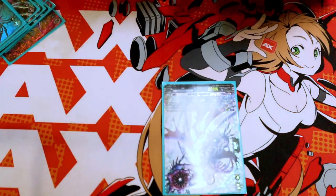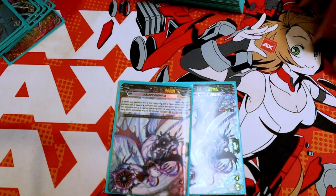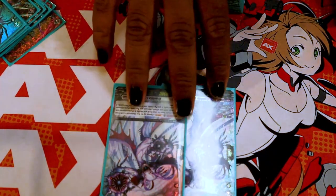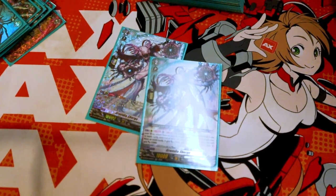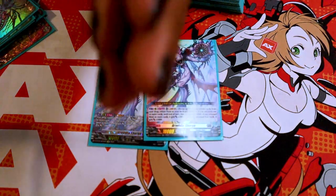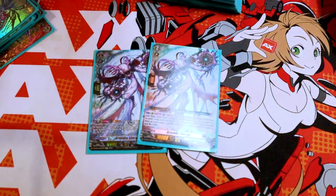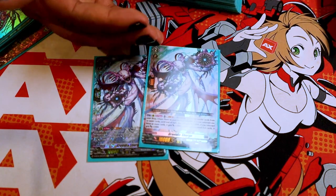Next I run two Gravidia Shergas. What Shergo does is she returns your Meteors to the deck. This has a two-fold benefit: A, gaining up to 15,000 power, but it also helps you not deck out in longer games.